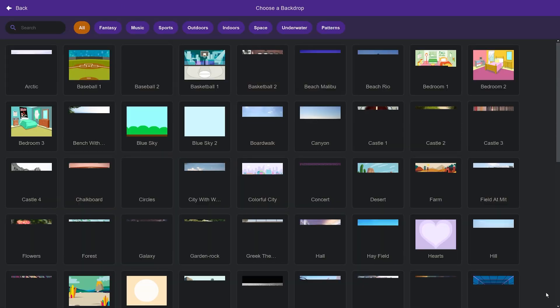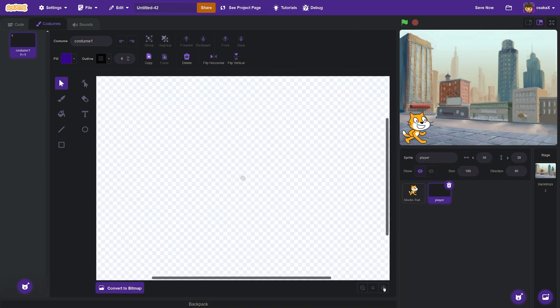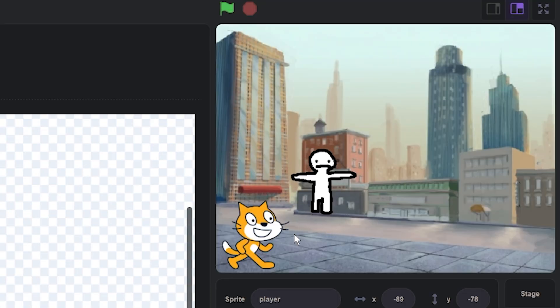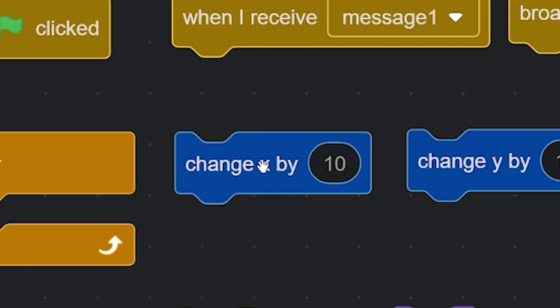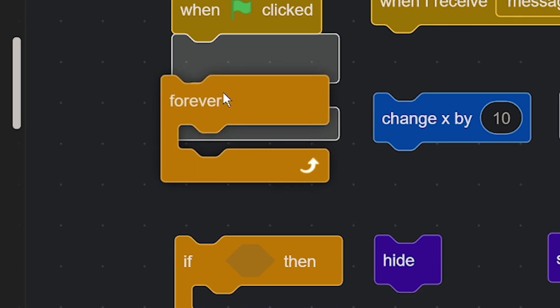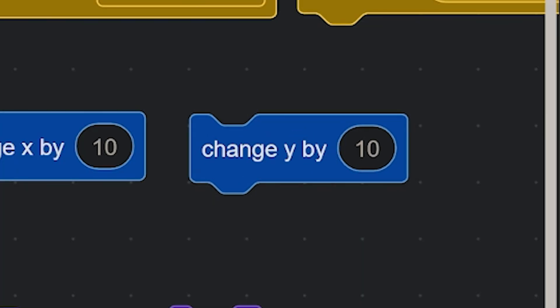Let me go ahead and choose a background — let me just do the city. For the player, let me go for like a stick man: a head, a body. That's not bad. I'm thinking you just control this guy with the left and right arrow keys, but that's going to be hard because I can't use change x by 10, which moves my character left. I can't use forever to detect if the right arrow key is being pressed, and I can't even move up and down.